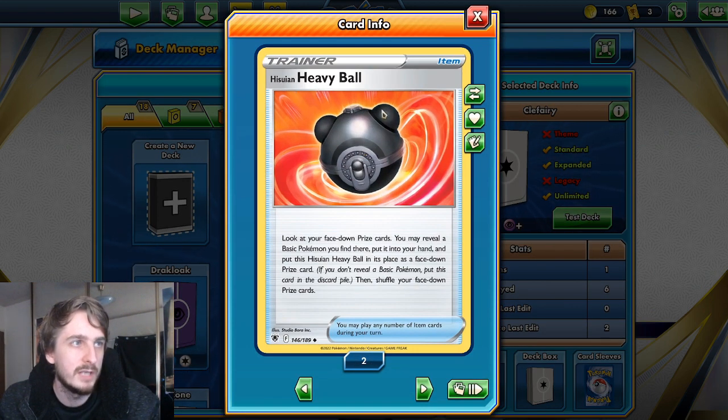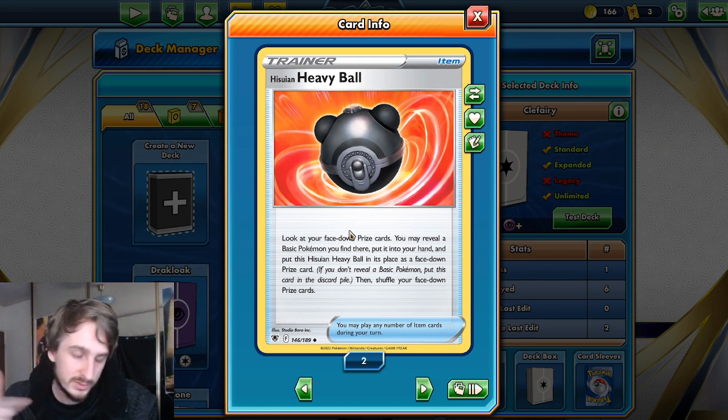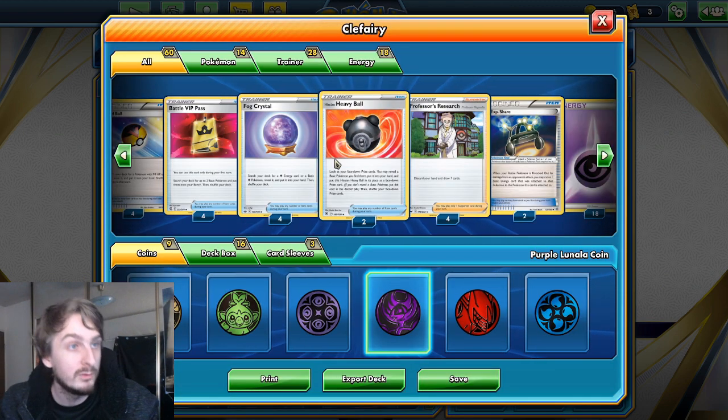We have Hisuian Heavy Ball. What that does is let me look at my prize cards, and if there's a Clefairy in there I swap the Heavy Ball with a Clefairy. As soon as you search your deck and only see three Clefairy, you know one is in the prize pool. This is a good way to get it out, because you want to have all four of them.